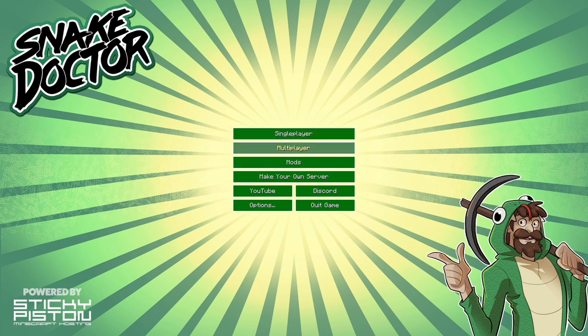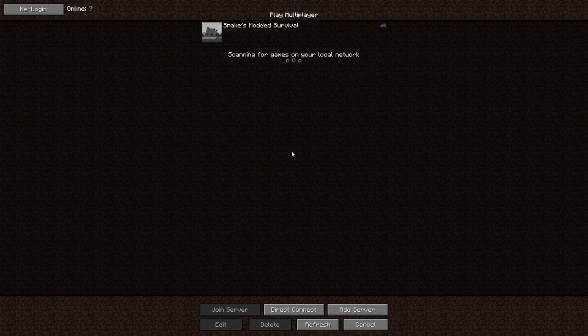The main reason I've set this mod pack up is so that my members on my channel — the Bailey and Team Snake level members — can play on a server. Click the join button or a link in the description if you want to become a member. I'm going to click on multiplayer. You can see here it says Snake's Modded Survival, hosted by Sticky Piston. Let's join the server and I'll show you the sort of stuff you can get up to in this mod pack — the sort of stuff you're about to do if you join as a Bailey or Team Snake member.